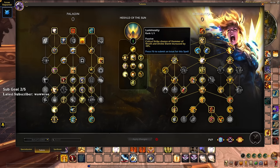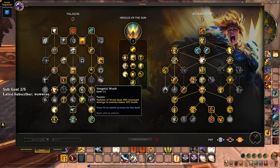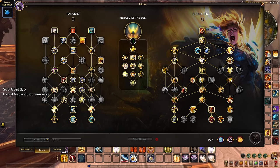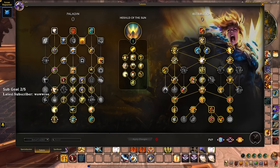Next we have luminosity, which increases the crit chance of hammer of wrath and divine storm by 10 percent. They removed the auto-crit from vengeful wrath — hammer of wrath now deals 50 percent increased damage to targets below 35 percent HP, making it an execute again. This has huge synergy with blessing of Anshe: your damage and healing over time effects have a chance to increase the damage of your next hammer of wrath by 200 percent and make it usable on any target regardless of health.